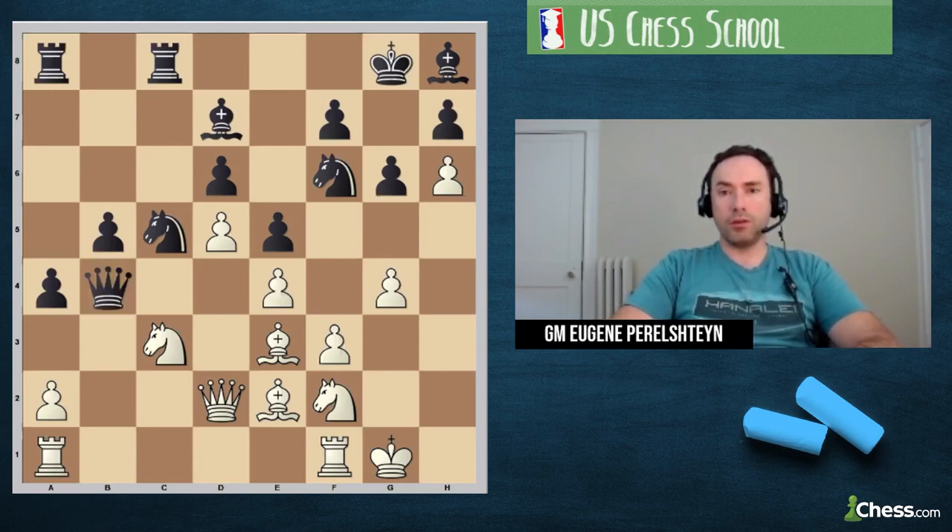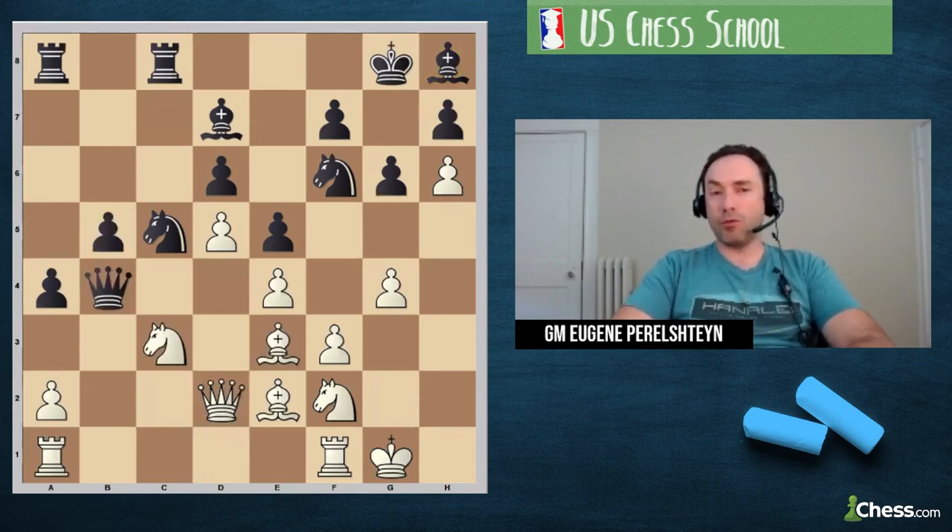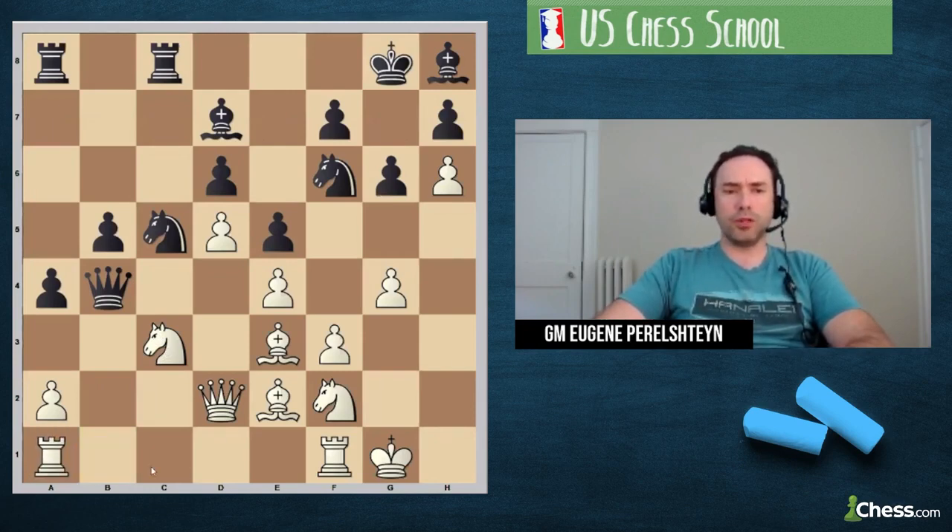Then we have to look at the other key line — queen-takes-b4. We have to decide between rook-ab1 and rook-fb1. The other simpler option is knight-takes-b5. After queen-takes, bishop-takes, White is much better because the bishop on h8 is out of the game. In this opening, Black is actually opening up the queenside for White, who will eventually take over due to the extra bishop. But we also need to consider the rook moves.